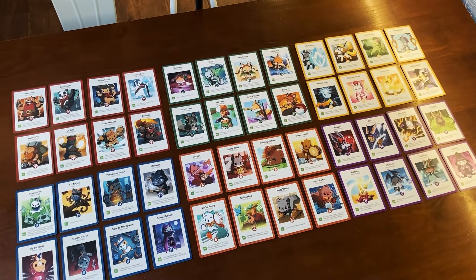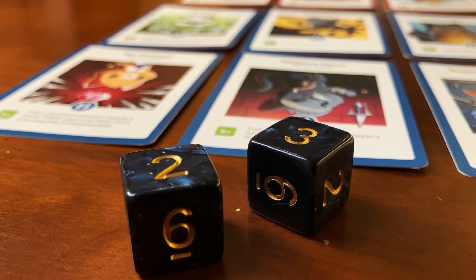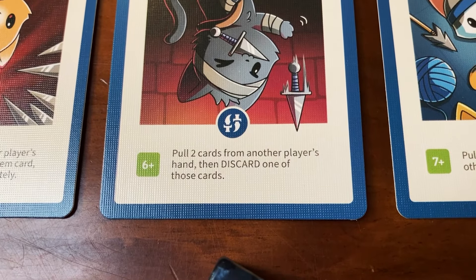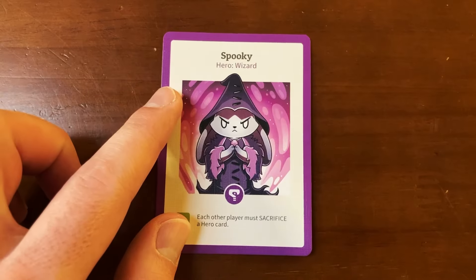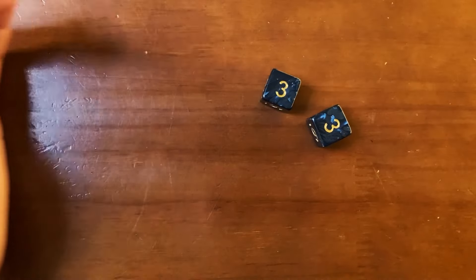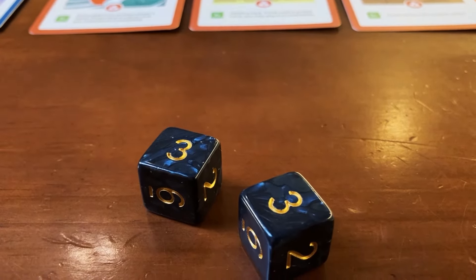Hero cards not only possess a class, but also an effect. In order to use your hero's effect, you must roll the 2 dice and score equal to or higher than the effect's roll requirement. If you roll less than the required number, you do not get to use your hero's effect, and you do not get your action point back. However, if you play a hero card during your turn, you get to roll for the effect immediately without using an action point. There is no limit to the number of hero cards you can have in your party or play during your turn.